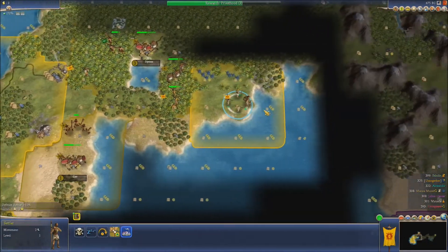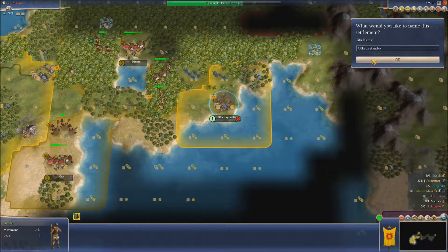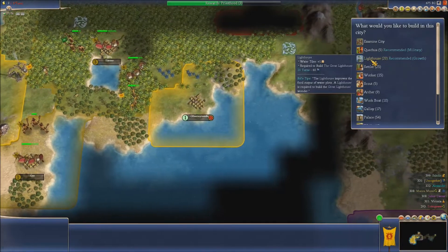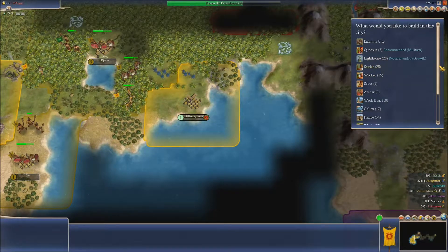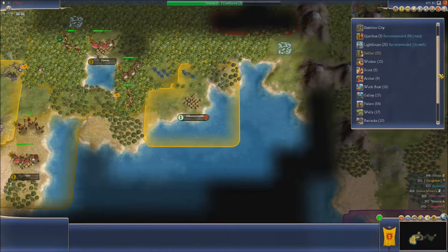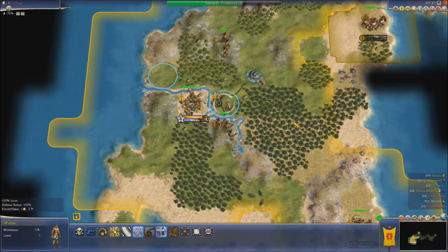A Hindu missionary here is going to go to this city here. They're going to found a new city here. Now with Stonehenge we get a free obelisk straight away. But what I'm going to do first — I'm going to build them a barracks, and we're going to get a barracks underway.